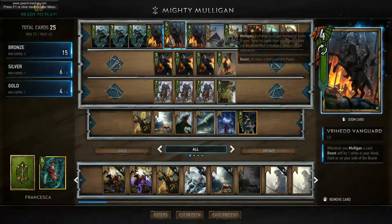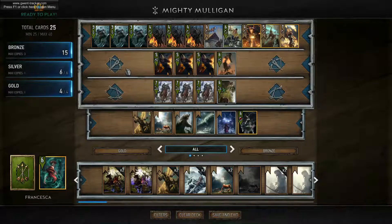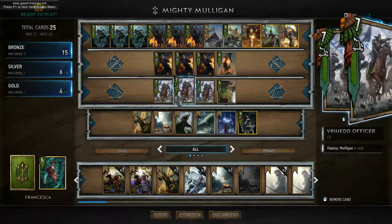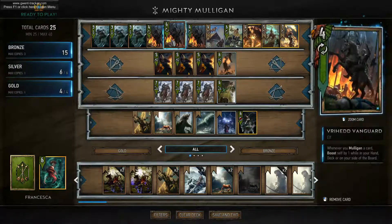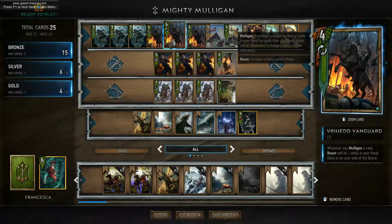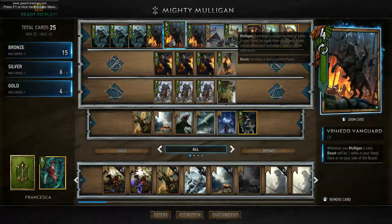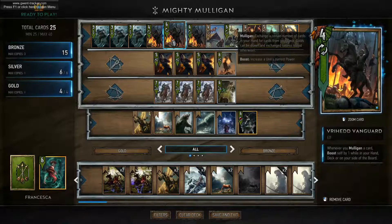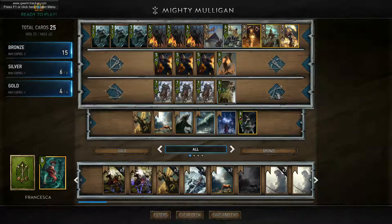We also have the Rite Vanguards - whenever you mulligan a card, they boost themselves by one while in your hand, deck, or on your side of the board. They get plus one every time you mulligan a card - from the beginning of the round, from Francesca, from the Riot Officers. These guys can easily become 12, 13, 14, sometimes even 15-16 points. The idea is we play all our cards in the first two rounds and these guys are the big finishers. The only downside is they boost themselves, not strengthen, so debuffs like Mardroeme or Peter from Nilfgaard can counter them.